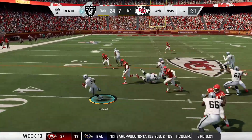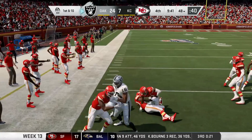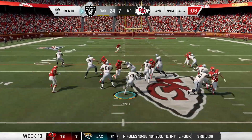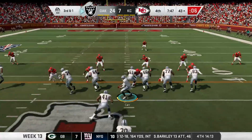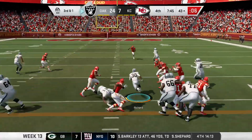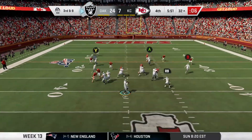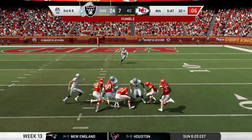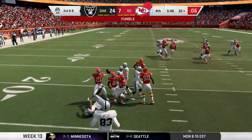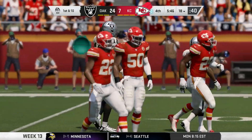Raiders take over. Rashard takes the sweep left, bounces outside, turns on the speed, and gets the first. Then the speedy back gets it again up the gut, powering his way for six. Rashard goes up the gut again, weaves, and picks up another first down. Later in the drive, Carr drops back and drops a dime to Williams over the middle, but he gets stripped and fumbles — Chiefs dive on it. What a play by Darren Lee.